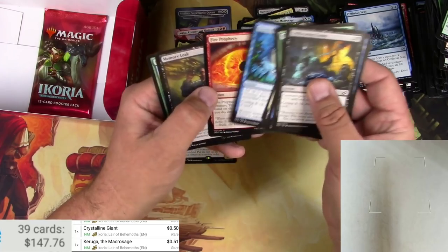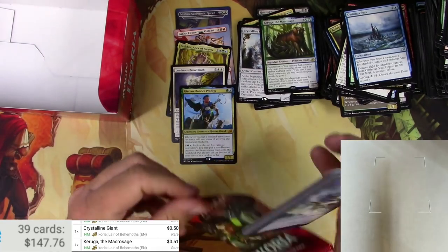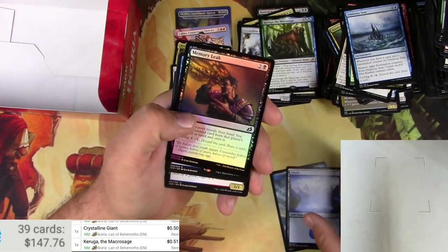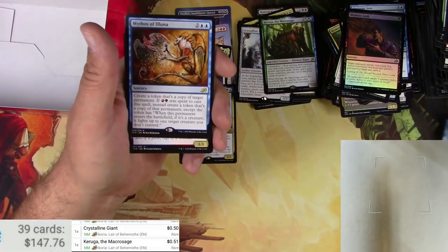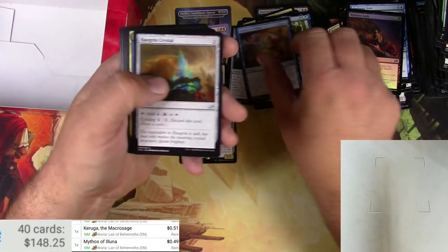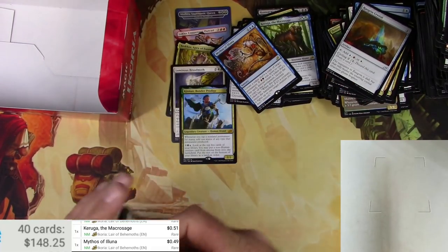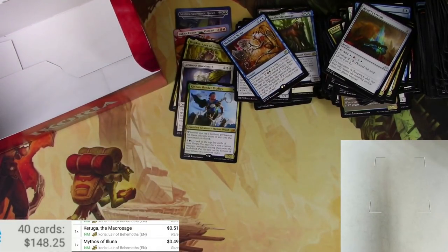Last pack right here, last chance to get this to a six-mythic box — can we do it? We got a Sharknado, an Island, a foil Memory Leak, and a Mythos of Luna — so only a five-mythic box. Pretty good though. Luna is going to go for 49 cents. Necropanther. No other alternates. So there you go Chris, you did great on your box! And everyone else did great for watching me open this box of cards — thank you very much everyone, make sure to like and subscribe, check out my other videos and have a good one!